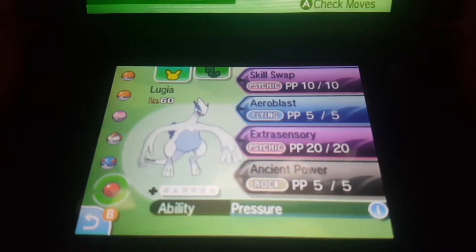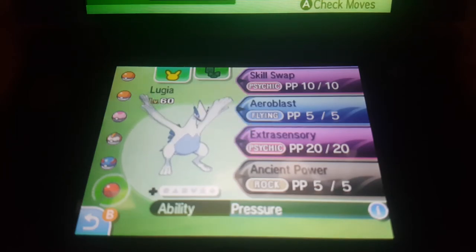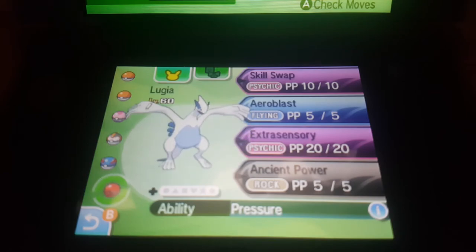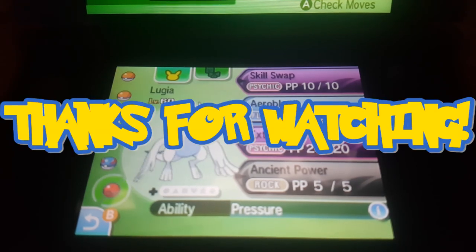Let's go to his summary — there's our Lugia. He's got Skill Swap, Aeroblast, Extrasensory, and Ancient Power. That's a simple way to get free legendary Pokemon, and sometimes mythical Pokemon. Just keep an eye on your email and make sure you go to GameStop to get those codes. Hope you guys liked the video — peace out!